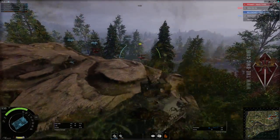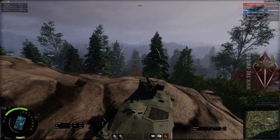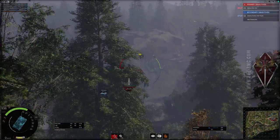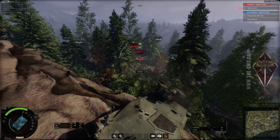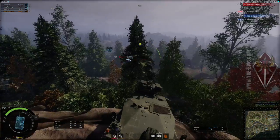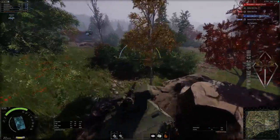Now I can't really engage these targets too much, simply because I am in a bad vantage position to do so, because I don't have that gun depression on my gun. I am spotting them and getting spotting damage when my teammates are shooting them. And as you can see, properly deployed, the other cannon can be quite devastating. Now I am going to take a little bit more of a forward position to keep spotting targets for them and keep getting spotting damage.